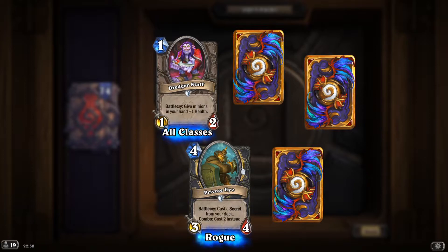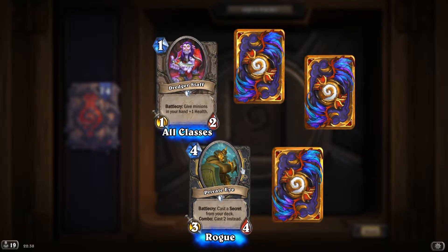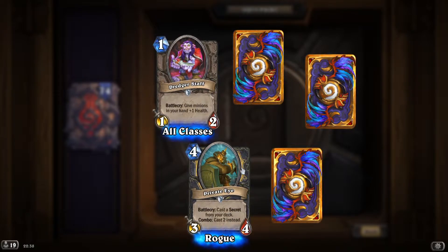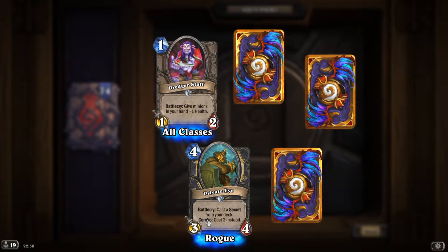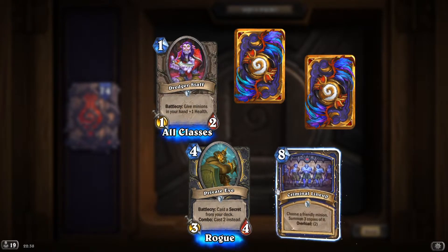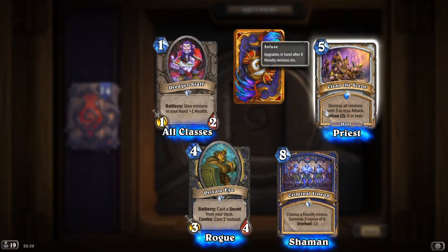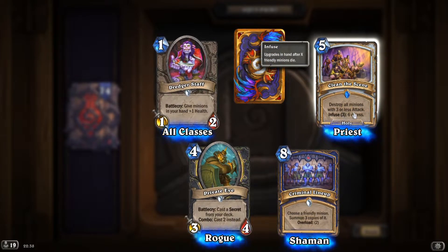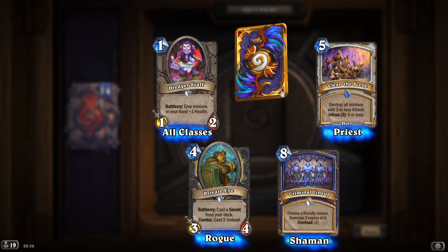'Private Eye Vulgari': cast a secret from your deck, combo cast two instead — if you can reliably use the combo and have secrets, definitely worth it. 'Clean the Scene': destroy all minions with three or less attack, infuse three to destroy six or less — pretty good.